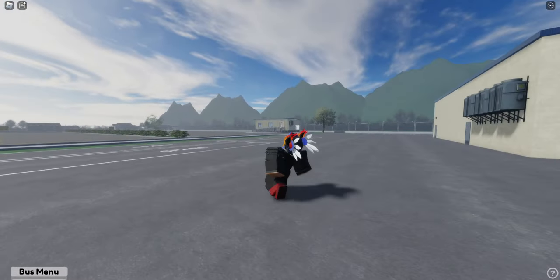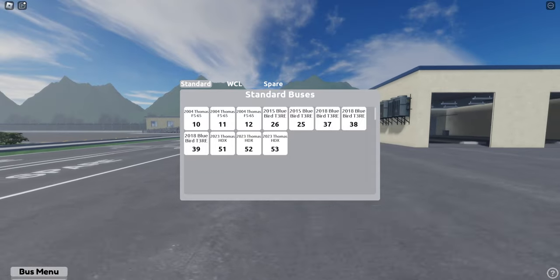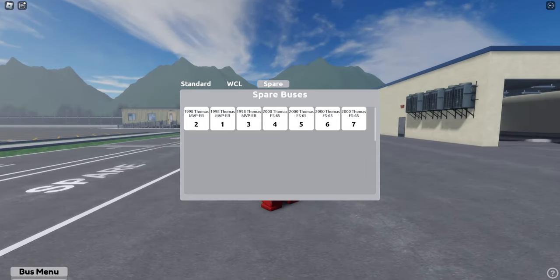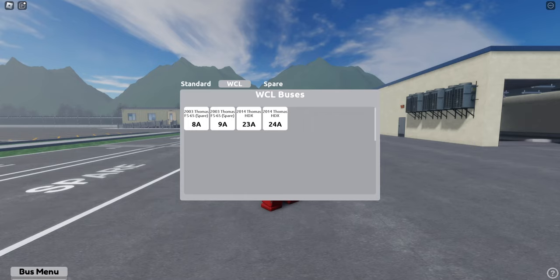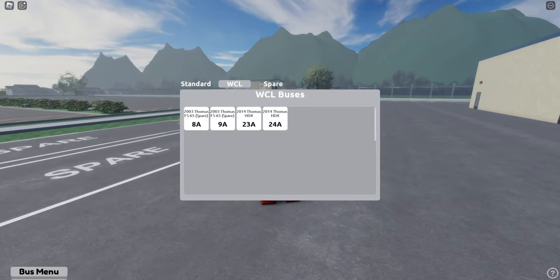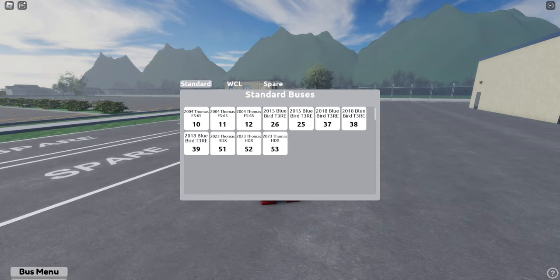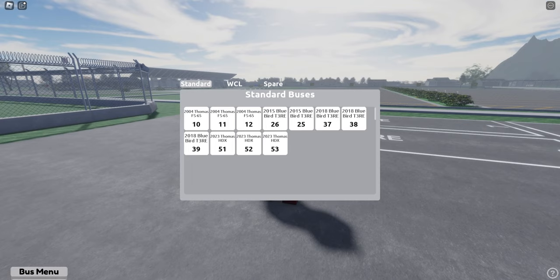Here's our bus menu — you've seen this before. So they said they had 55 buses, but not all are actually implemented just yet. Here are the wheelchair lift buses. Spare buses contain a lot of older looking ones. And then here's kind of the new ones. Let's spawn in a few just to give you guys an idea of what they have. Let's spawn in the 2023 HDX.